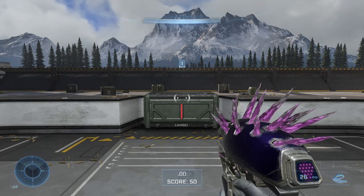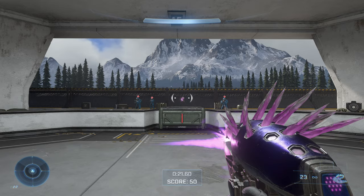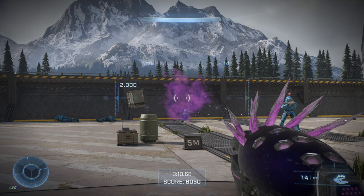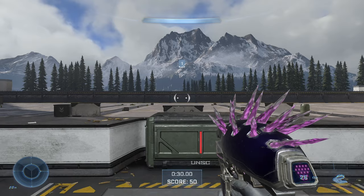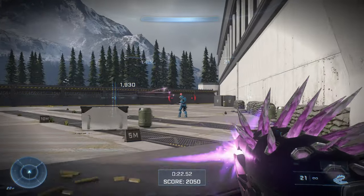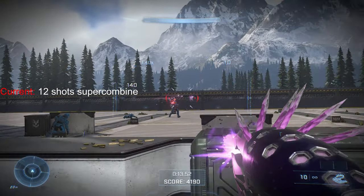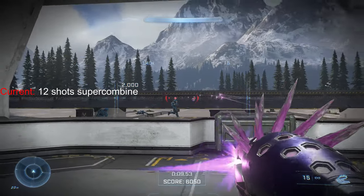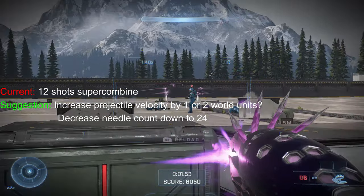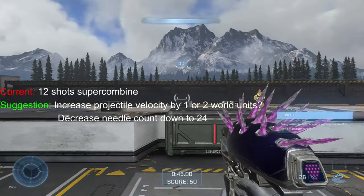Next is the Needler, and I gotta say it is definitely functioning a bit differently in Infinite. This thing is supposed to be a weird automatic with homing projectiles that explodes when multiple shots connect. But the weird thing is that it's an automatic weapon that ironically sucks at close range but is really good at long range. Here in Infinite, this thing is now basically an SMG, and that's not necessarily a bad thing. It still homes in at range, however it's not as good as in previous games — it's kind of back to being weak like in Halo 1 and 2. So the solution was just to make it an SMG, and you know what, I think it's fine and it's definitely fun to use. So here are the stats and my suggestions. Now look, I'll be honest, I don't know anything about coding or really how much world units affect the game, so that's why I only recommend one or two world units. And to keep the Needler in check so it's not too ridiculous, I recommend decreasing its needle count as shown on screen.